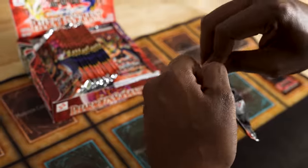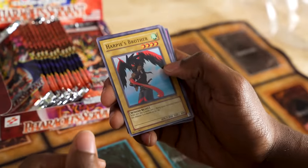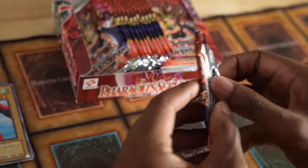First pack. We have 1800 Attack Harpy's Brother, Twin Headed Fire Dragon, and Hayabusa Knight. I'm happy to see the Harpy's Brother.